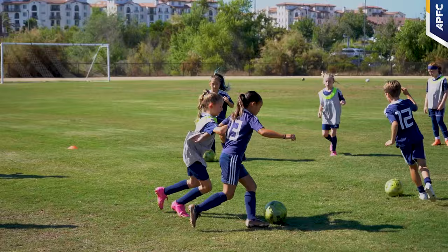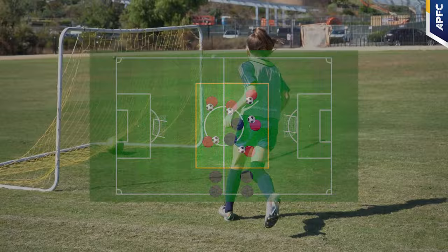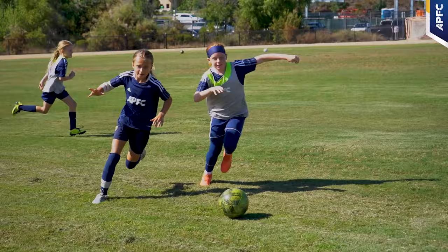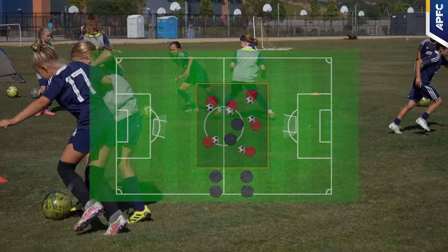Building upon the foundation set by the first drill, Drill 2 introduces a heightened level of complexity and team dynamics. The spatial constraints remain consistent, emphasizing skill and strategy within a confined area. Players are grouped into two distinct teams — one assumes offense, maintaining possession of the ball, while the defenders are tasked with regaining the ball within a stringent 15-second time frame, after which they can score small goals. This time constraint forces players to press at a high rhythm. These drills enhance the player's offensive creativity and unpredictability, which is crucial for youth ages.